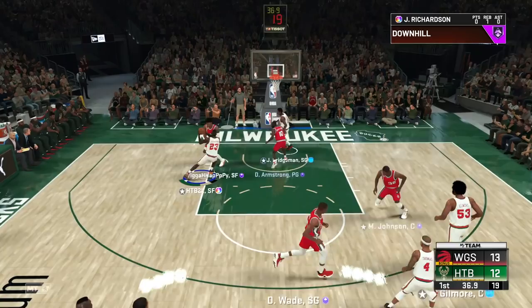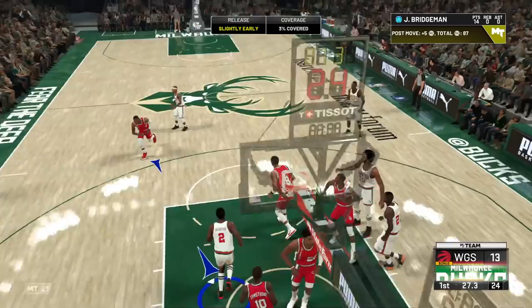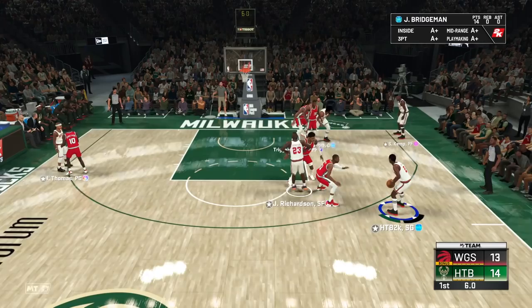Let's get a bucket, get one more stop. There we go — pump fake, Junior get open somewhere. We got Garyl Armstrong on us though, should be an easy bucket. Get in the post — see, you can jump all you want. That's a bucket for me, thank you.